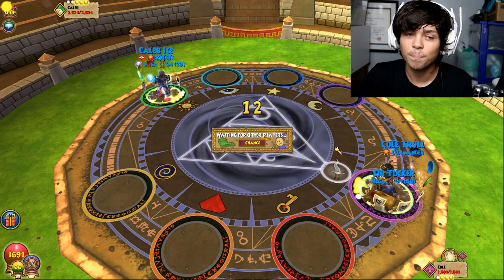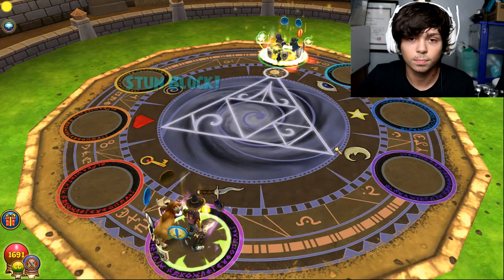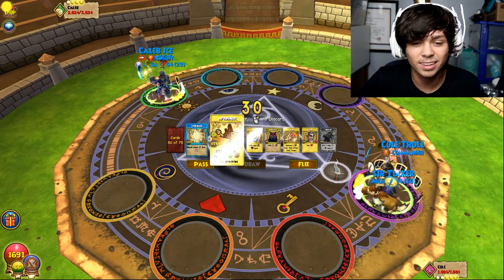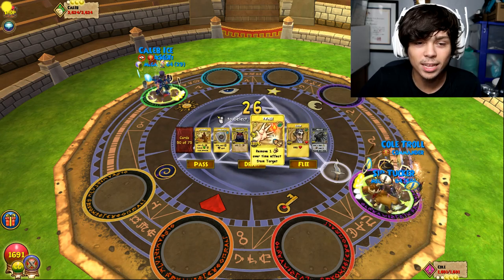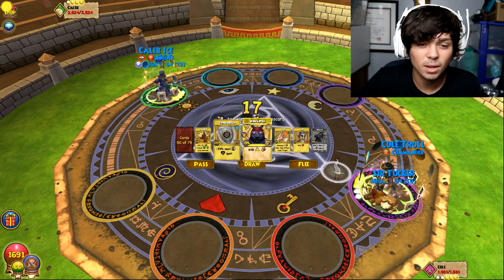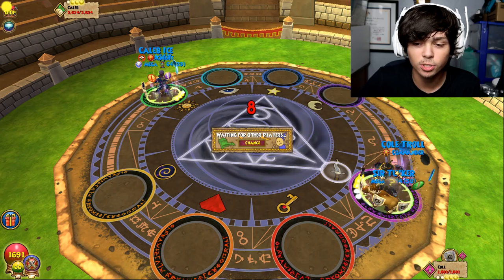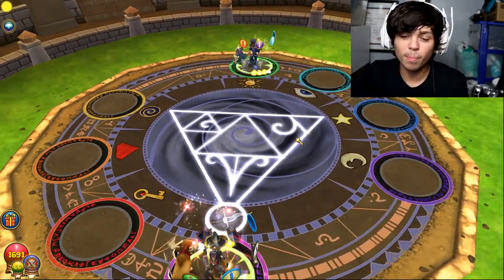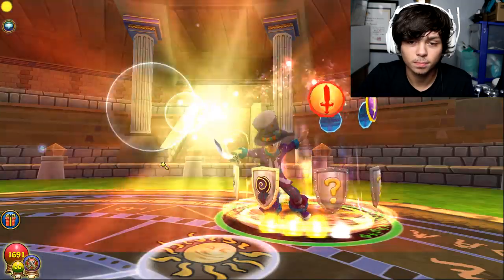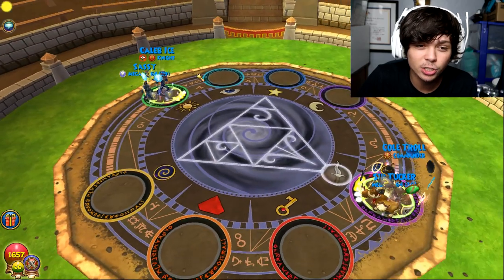Unless he blades up one more time — I might be able to shatter into pigs and then aftershock. Oh god, what is this? A weakness? That's odd. That's a dispel — are you kidding me right now? Do you think it's a life dispel? I didn't pay attention to how many pips he used. Oof, this is where it gets kind of tricky, honestly. I'm just gonna have to pull a myth blade from my TC deck. That dispel is gonna hurt me.